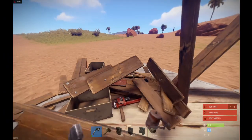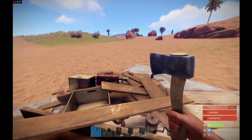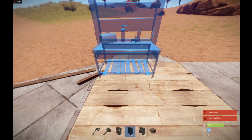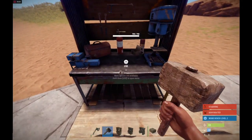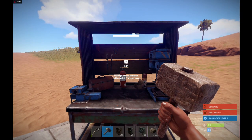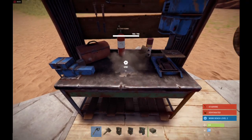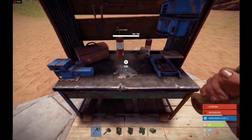Place the level two bench in its place. Now the level two bench is far more durable than the level one, sitting at a whopping 750 health — that's not easily destroyed with a hatchet. This is where the wood floor comes into play: simply destroy the floor with a melee weapon of your choice.